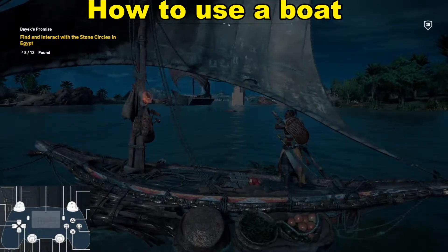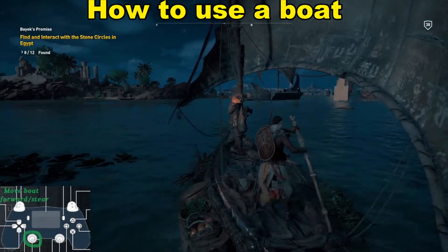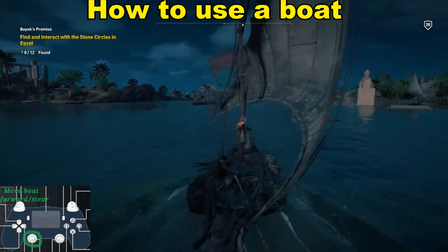Now that you've got the boat mounted, you're going to use the left analog stick to move the boat forward and you can also steer with it.